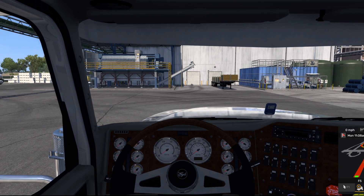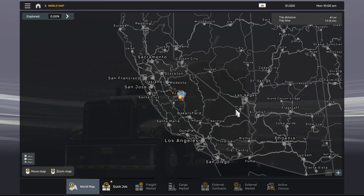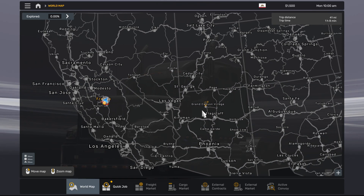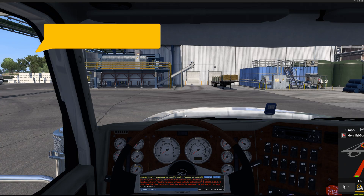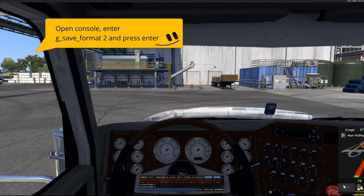We see a clean fresh profile with zero percent discovered roads. We need to make the profile decryptable using the geo format — type that command and save with any name.